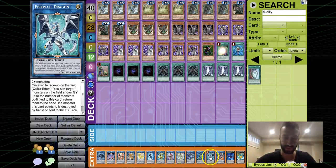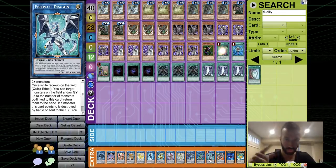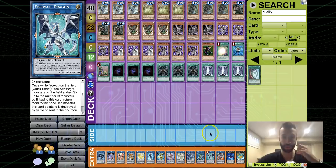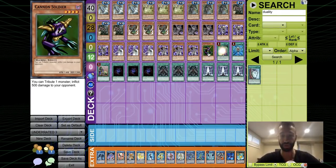Basically, if you don't know how the FTK works: you loop Grapha and Firewall non-stop with Cannon Soldier. Cannon Soldier continually destroys Grapha, triggering Firewall; Dark World Grapha's effect special summons it back to the field; Cannon Soldier destroys Grapha again; Firewall triggers; the Dark World comes back via Grapha's effect — a never-ending loop of infinite damage to your opponent's life points.